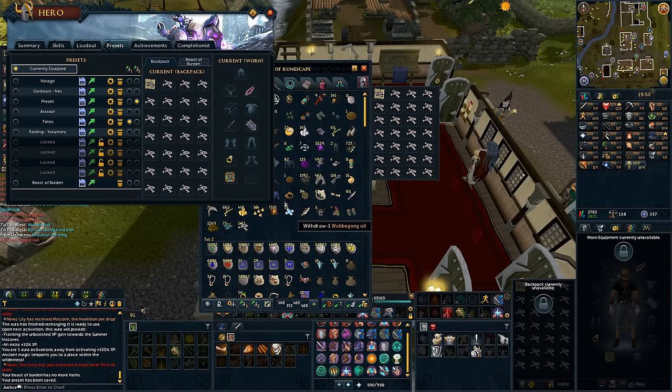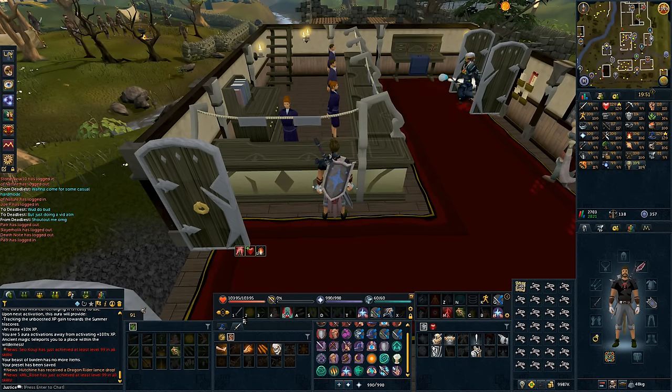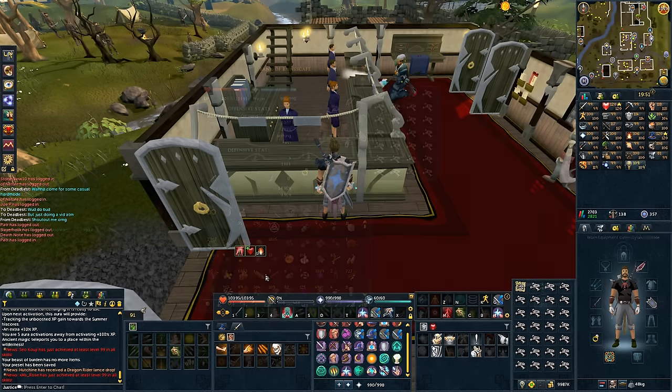I've managed to get my preset set up — pretty damn simple, to be honest. I've got the Wilderness Sword, and I've whacked that onto my action bar. The Chaos Altar is below level 20 Wilderness, so as long as you're not teleblocked, you can just instantly teleport out. And because you are quite low in the Wilderness, you can also just run back to Edgeville. But you're going out there at your own risk.